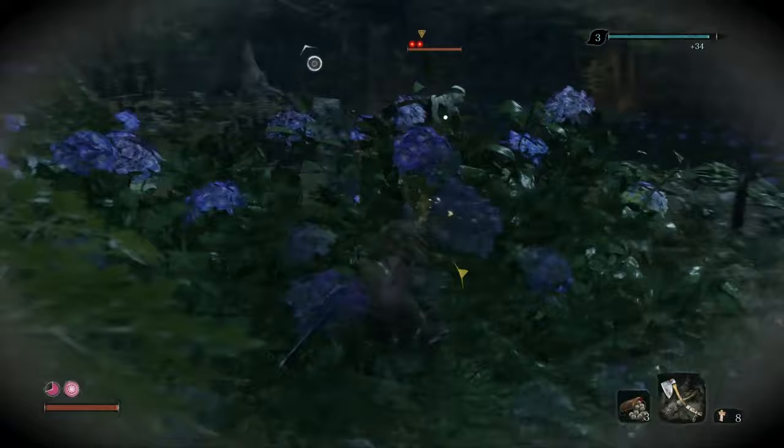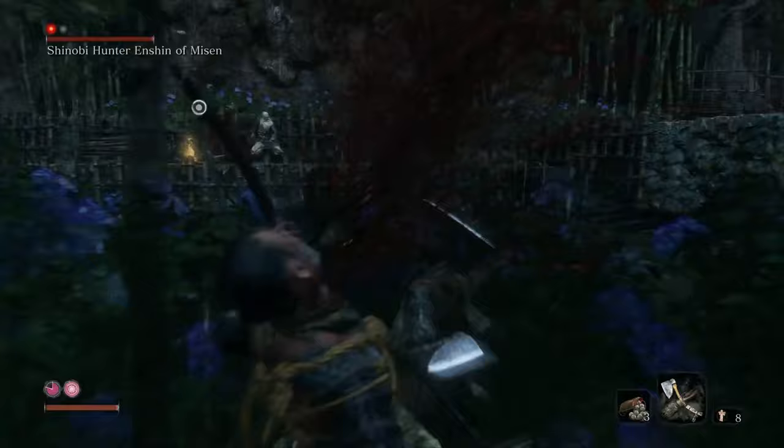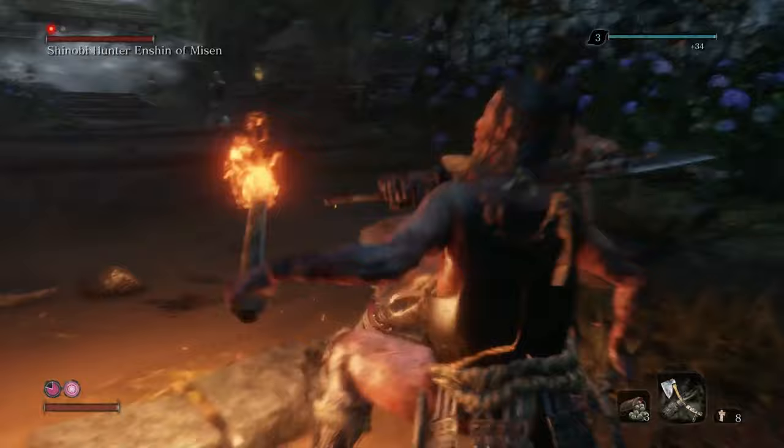Do a death blow on him so you get a free health bar — ignore him for now and take down the bowman here. After the bowman, you want to take down the guy with the torch.